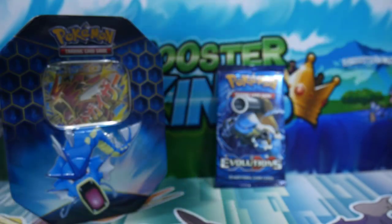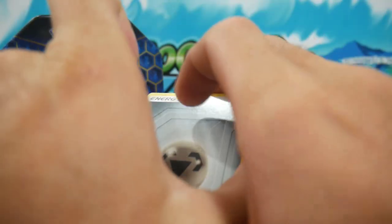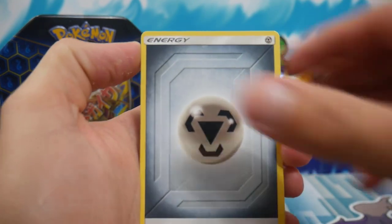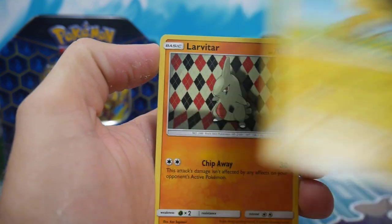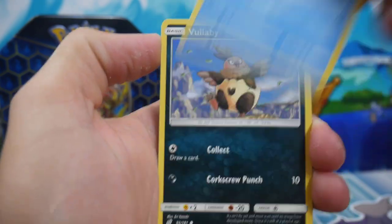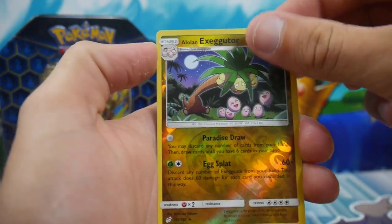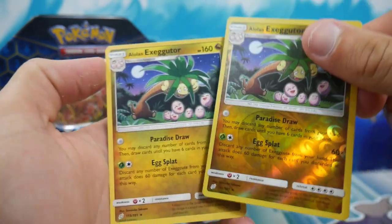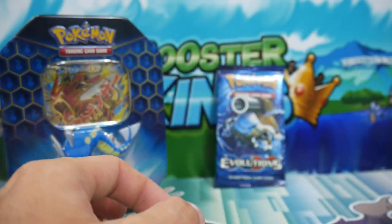Let's get into the tag team pack — throw that one out of the way so it doesn't get ruined. We have a Metal Energy, a Sunflower... we are going for the Gyarados just regular rare to finish off this tin. We have an Alolan Exeggutor, and another Alolan Exeggutor — so rare reverse holo, nonetheless.